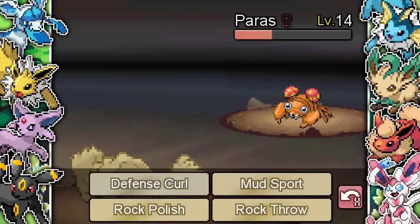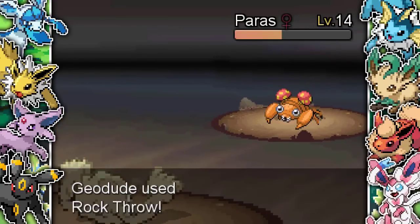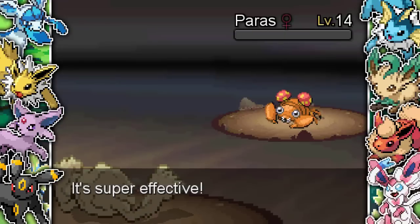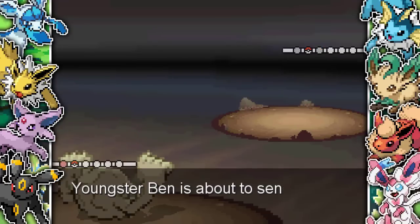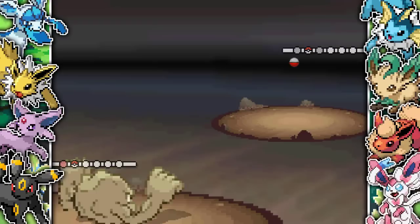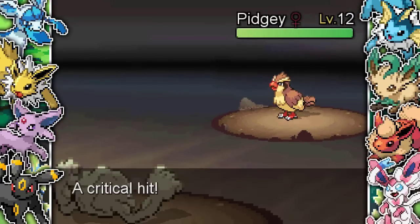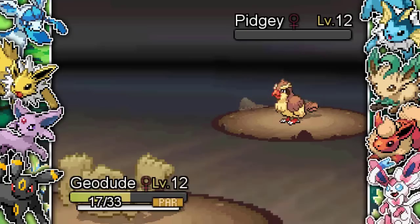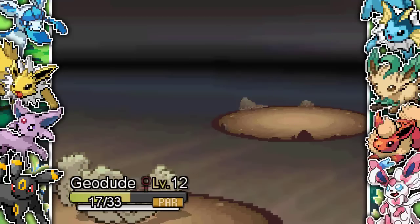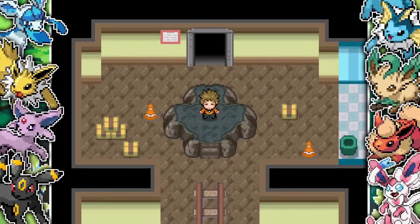Paras comes in and I couldn't remember if it had Absorb or not. Luckily it didn't go for it, and because it is a bug type Pokemon it's weak to rock. The second battle is also very very easy. He also has a Pidgey but I've got a Geodude and an Onix — this Pidgey is going to get sent to the Shadow Realm straight off the bat. And of course if you're a long-term viewer you'll know we already played this ROM hack but only played the first team.